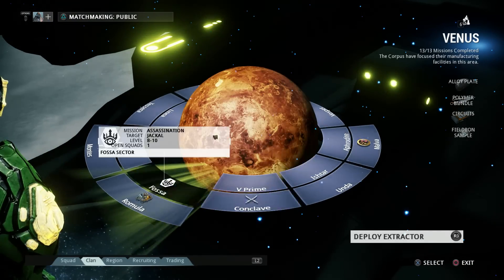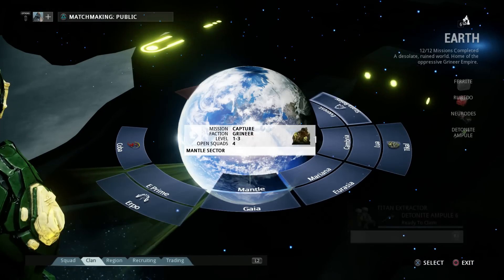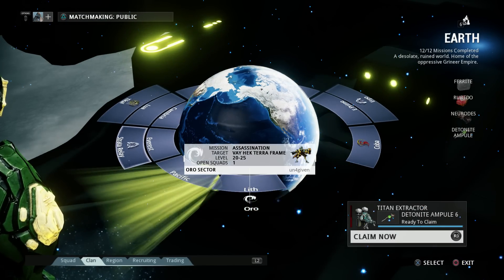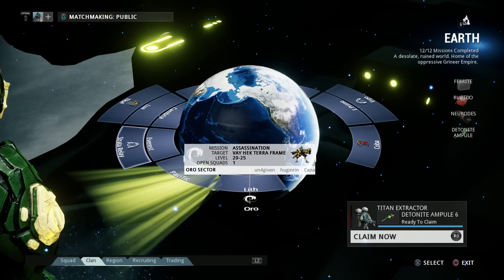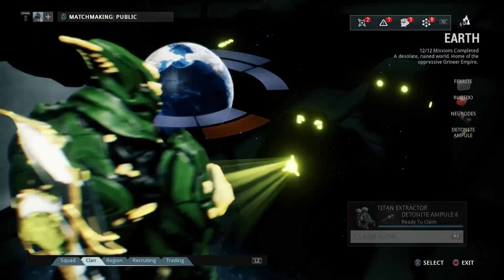Venus is where you fight Jackal on Fosa. On Earth, this is where you get the Rhino — and this is where the change is. Now instead of having to get beacons and stuff to fight the Vahec Terraframe, he's now his own node. You can go anytime you want and fight him as often as you want. That's where you get Hydroid.